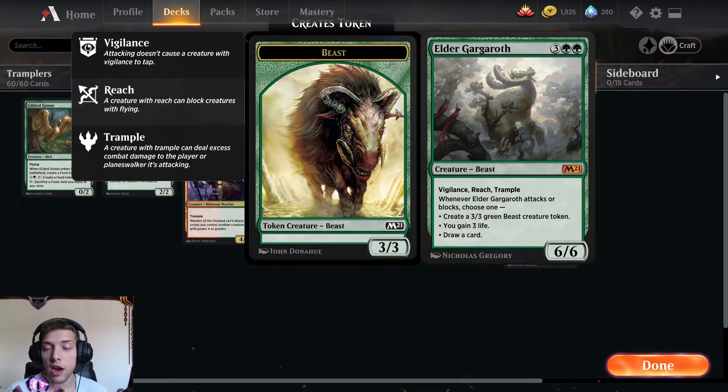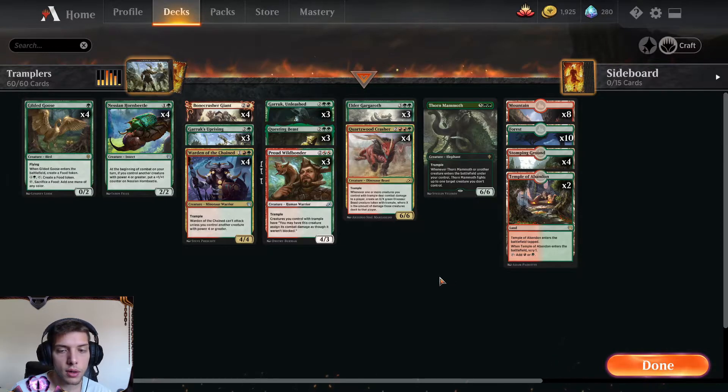And Elder Gargaroth, the new card from M21 for big green beasts. It has Vigilance, Reach, Trample, and whenever he attacks or blocks, you can create a 3/3 green beast creature token, gain 3 life, or draw a card. It's a great combo piece for this deck overall and I really like it.